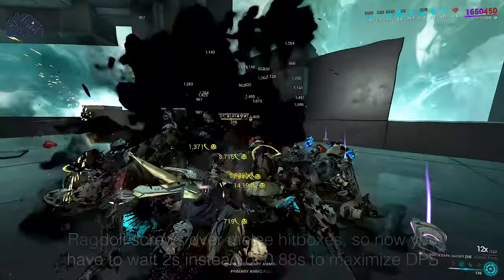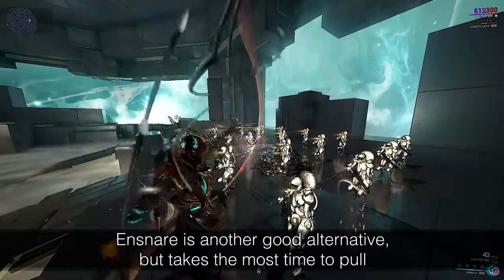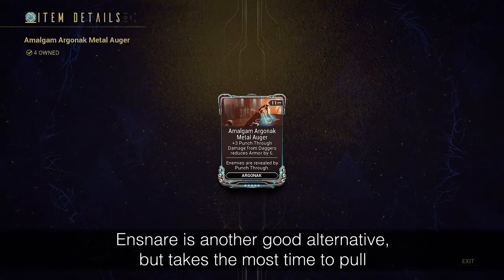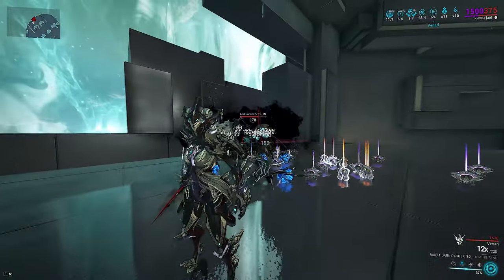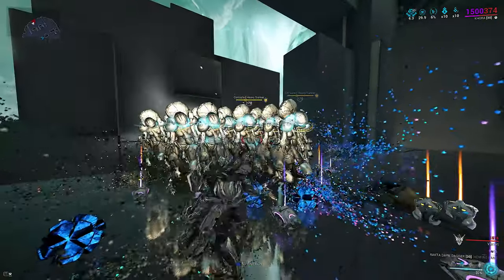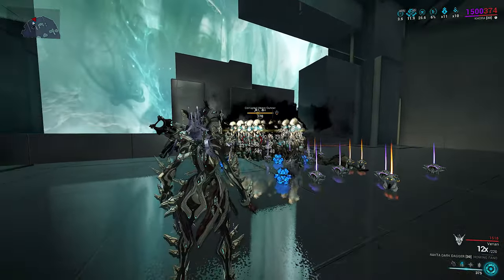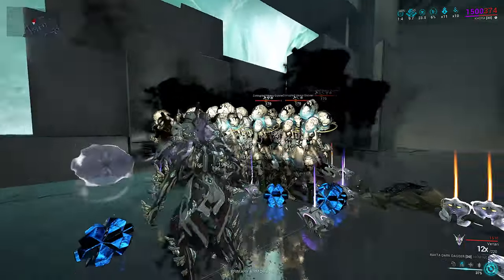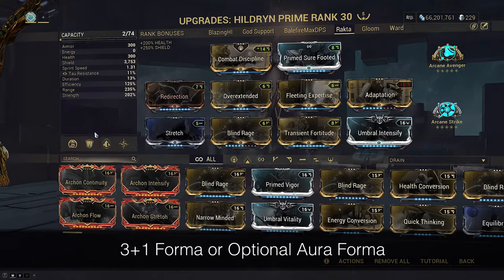Grouped enemies also all hit each other with overlapping gas clouds. Gas procs can strip armor with Amalgam Arganak Metal Auger, so we end up with quadratic scaling gas DPS and armor strip speed — easy grouping, instant armor shred, and quadratic scaling DPS. You don't even need Pillage here for the strip, just status cleanse and overshield regen.